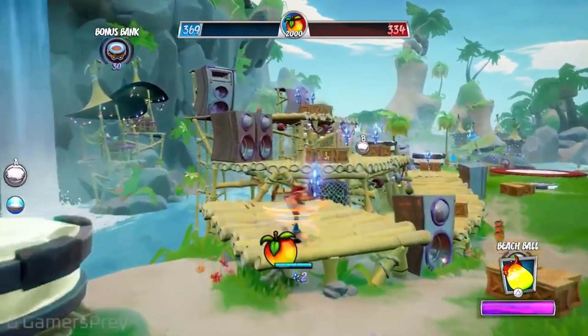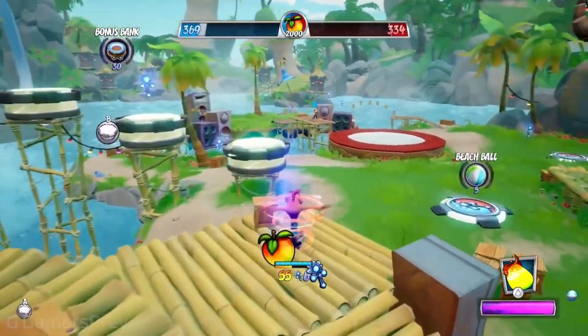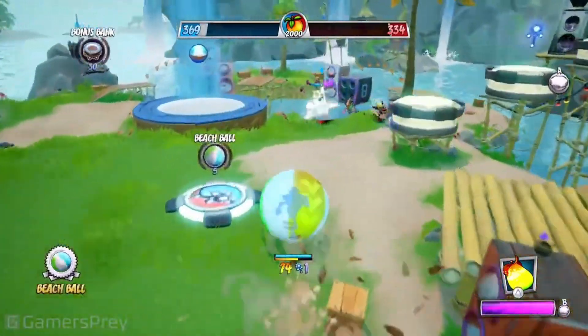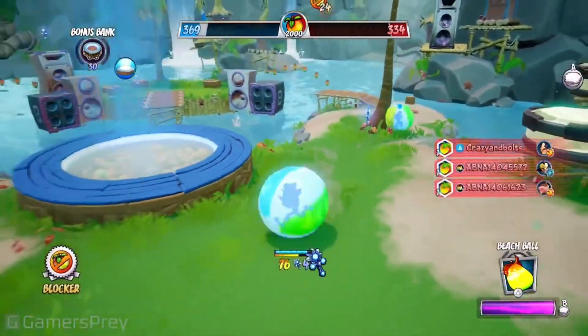Welcome to the ultimate multiplayer experience with Crash Team Rumble. Developed by Toys for Bob, this upcoming 4v4 team-based game promises to bring Wumpa-fueled mayhem like never before. In this game, players need to gather Wumpa fruit and deposit it into a bank to win.